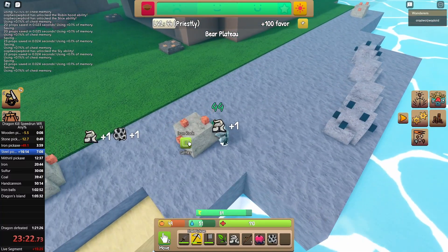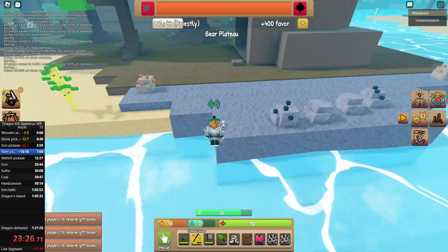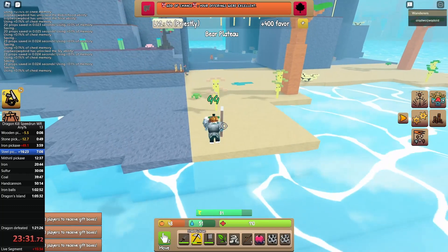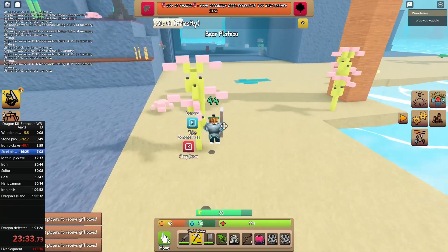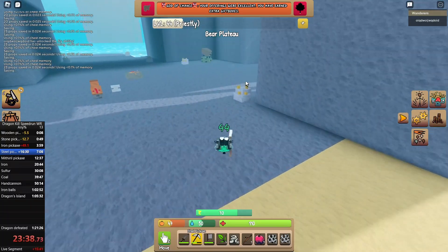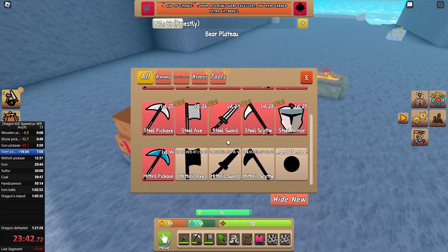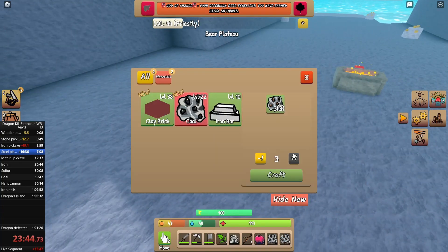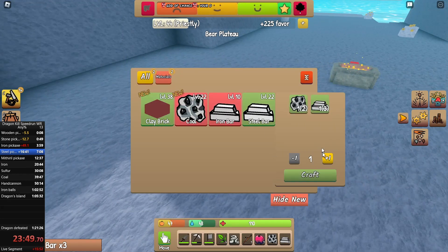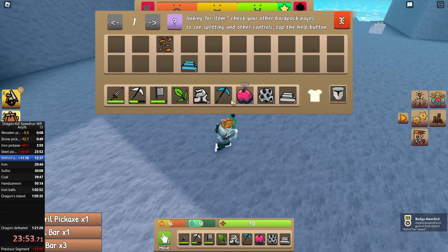I went back to the Bear Plateau to craft the mithril pickaxe — there are some bananas and chickens around. I went to the anvil and realized I needed to craft some iron, then realized I also needed to craft some steel, which is pretty funny. Then I finally crafted the mithril pickaxe — this felt amazing.